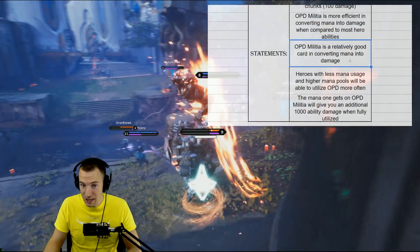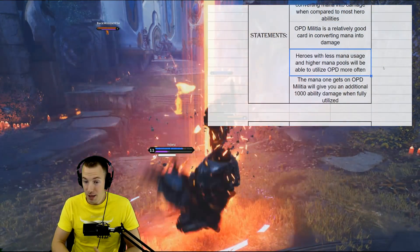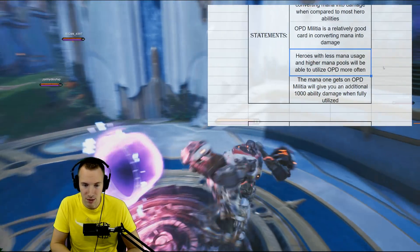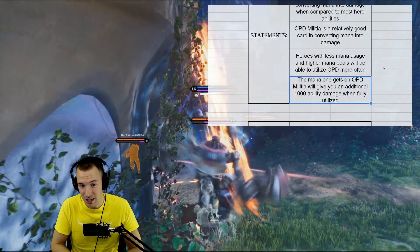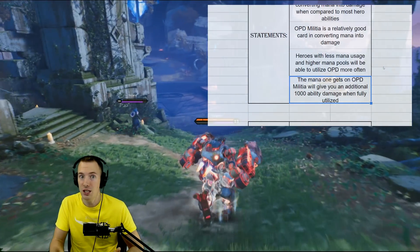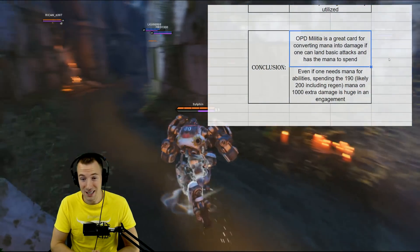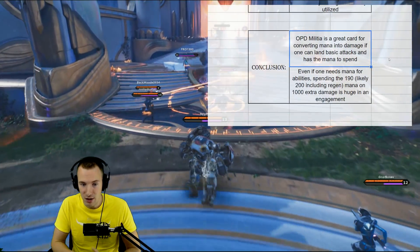It's relatively good in converting mana into damage, and heroes with less mana usage and higher mana pools will be able to utilize OPD Militia more often — simply because less mana usage means more mana available for OPD Militia. The mana that OPD Militia gives you will provide an additional 1000 ability damage when you fully use the 190 mana it grants. It's a great card for converting mana into damage if you can land your basic attacks and have the mana to spend.